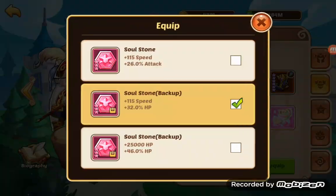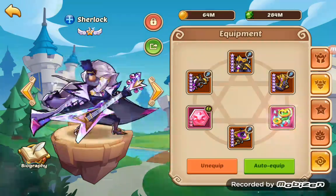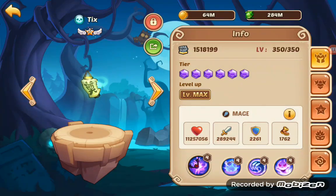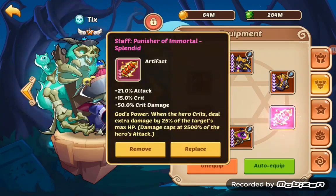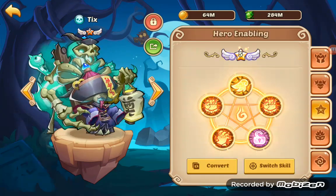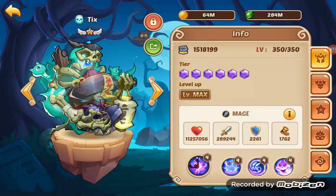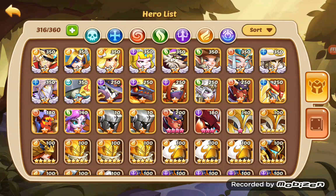Then one lock, like always in my case. Second lock, like always — both are E5 only. And then we've got Tix here. He is with Punisher of Immortal, crit damage stone, and attack enables. The point here is to make Ignis faster, so she will give round 1 energy to Tix and Tix will crit and deal a lot of damage. So that's the tactic here.